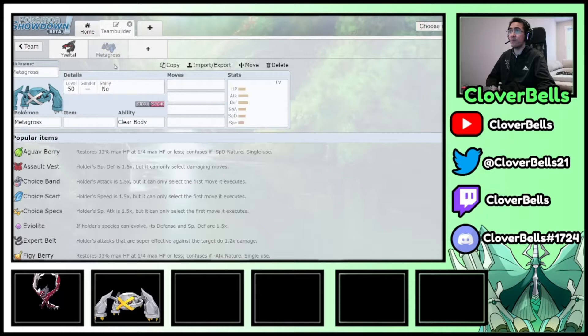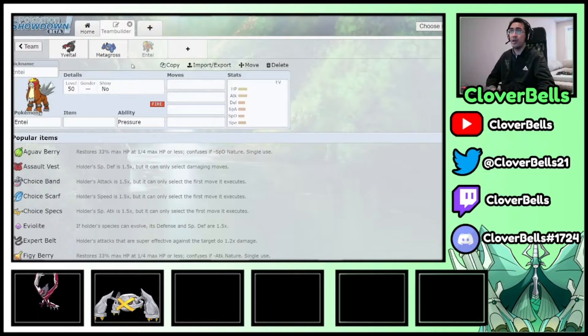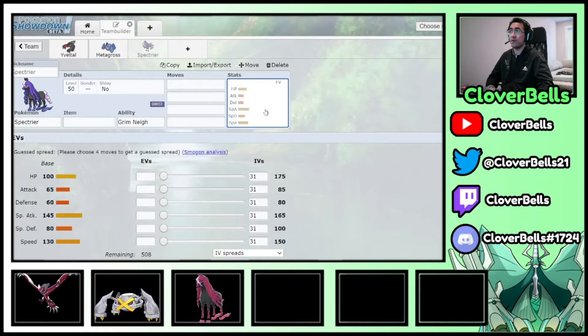We're obviously running a Weakness Policy on Metagross, and we want to proc it with another mon. Instead of Entei like we've used in the past, we're going with Spectrier — it can't be faked out because it's a Ghost type, and it's faster with base 130 Speed versus Entei's base 100. That means no Speed ties against Regigigas, Charizard, or Zapdos.